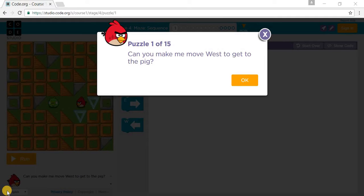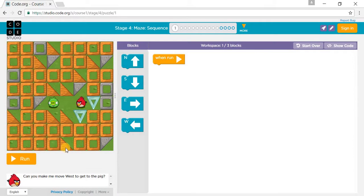Welcome to stage 4 of Code.org. We're going to do puzzles 1 through 15. Let's start with puzzle 1. It says, can you make me move west to get to the pig? You need to drag in one west and another west. So you go one west, another west, and you press run.